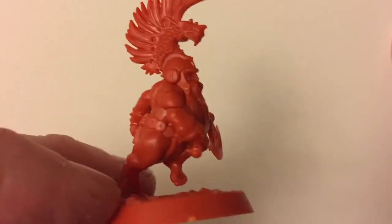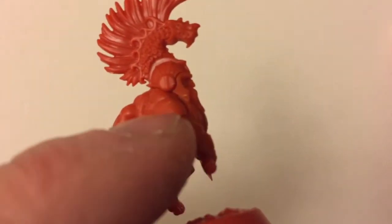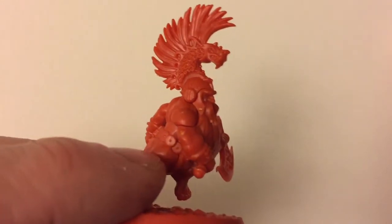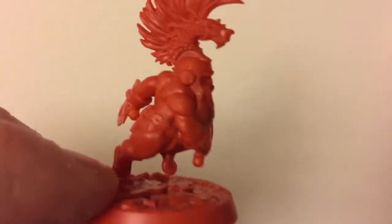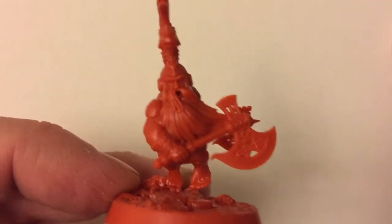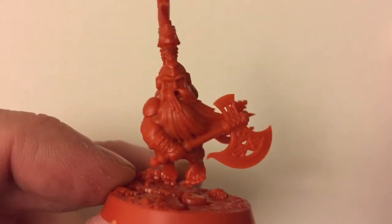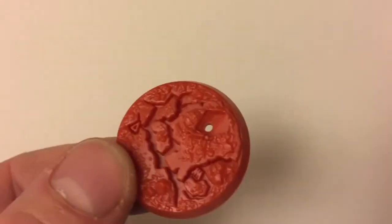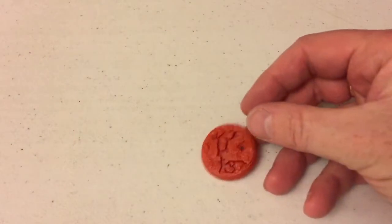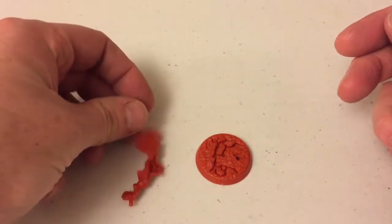Here's number three. This one has a quite visible join on the arm — that's something that if you're going to paint him, you'd probably want to get a little bit of green stuff in there just to fill that in. And then we've got number four — you will notice they have moulded bases in the same colour plastic, which is really quite cool. Let's see if I can very quickly show you how these chaps go together.